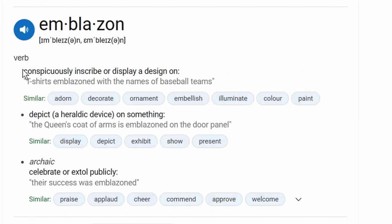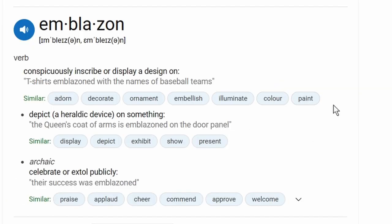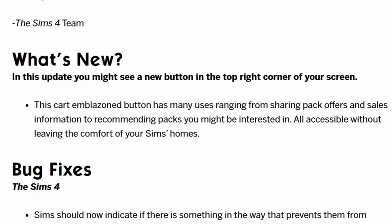Emblazoned means to conspicuously inscribe or display a design - similar words being adorn, decorate, ornament, embellish, illuminate, colour, paint. Emblazoned means marked or shown in order to be very noticeable. Make of that what you will. Most players who have the button are finding that the flashing will not stop. There are some fix-its apparently - the old IT crowd solution: turn it off and on again, log back in. But yeah, I don't know what to make of all this anymore. Lordy, lordy, lordy.